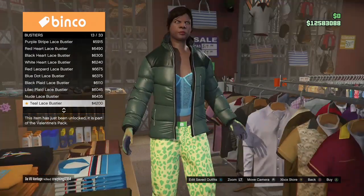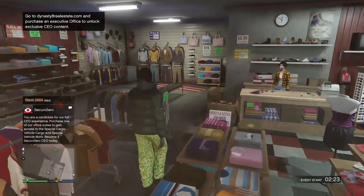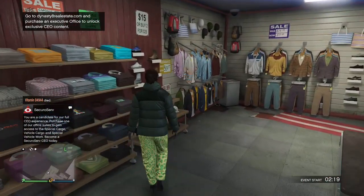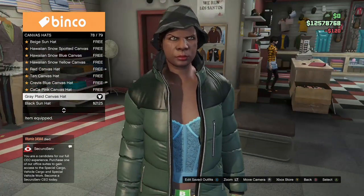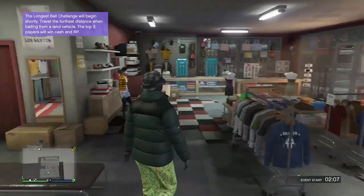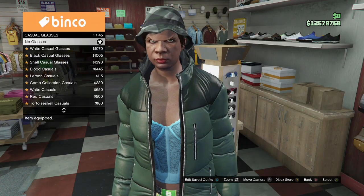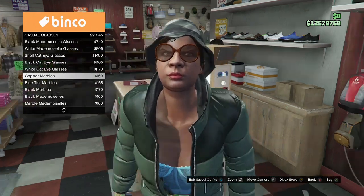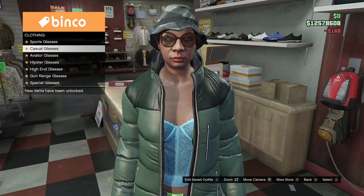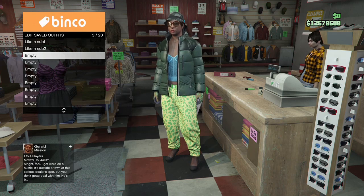Once you have the Teal Lace Bustier, make your way over to Hats, go to Canvas Hats, and buy the Grey Plate Canvas Hat — this is going to be for the checkerboard hat if you want it on your outfit. If you don't want a checkerboard hat, don't buy this. If you want checkerboard glasses, go to Glasses, go to Casual Glasses, and purchase the Copper Marble Glasses. If you don't want any glasses, you don't have to put this on. Once you have the Copper Marble Glasses, come save the outfit underneath the second outfit — so in total you should have three different outfits.